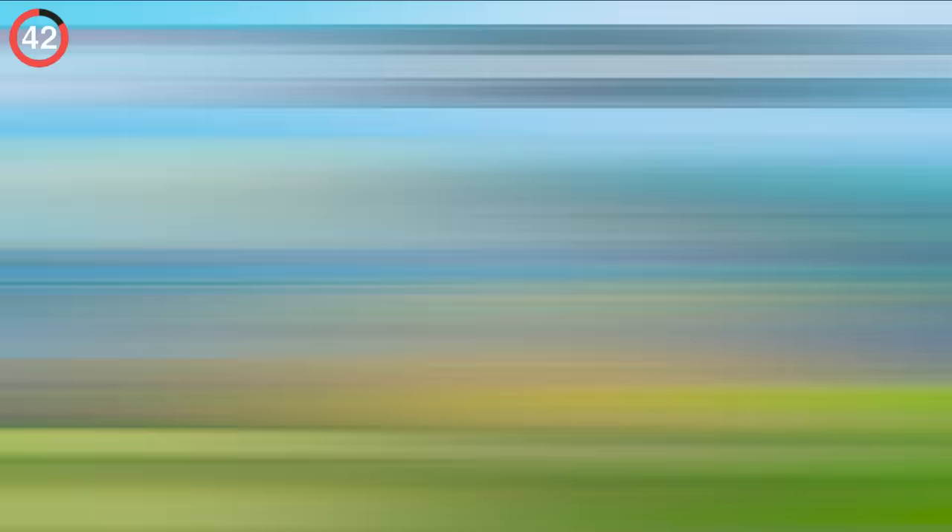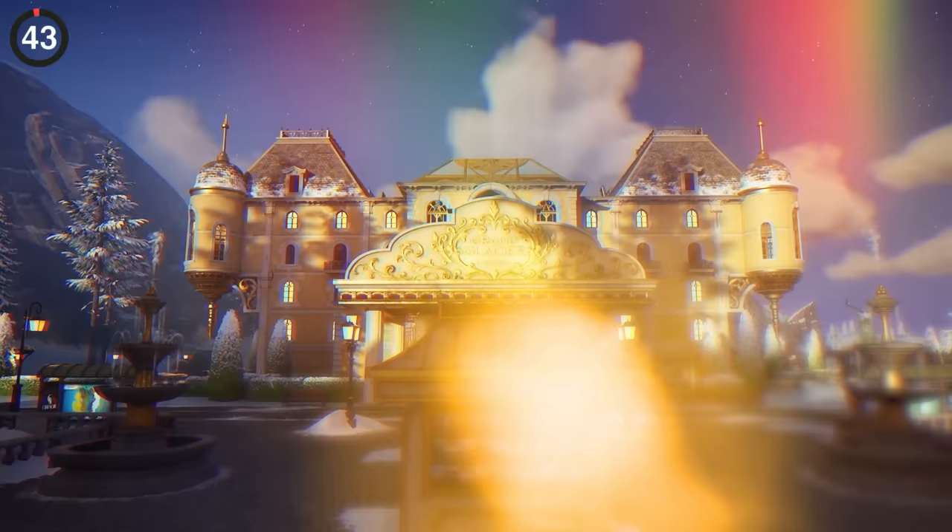One of the most underrated secrets is in Fortnite's LEGO mode. Over 1,000 skins got added, but out of all of them there's only one Icon Series skin — Mr. Beast.